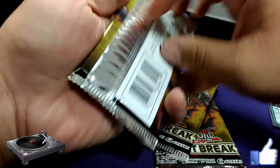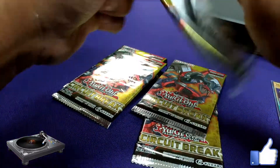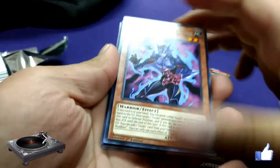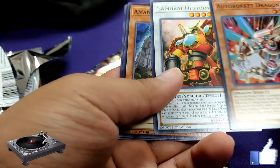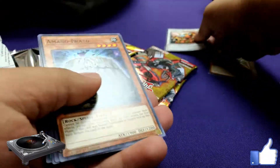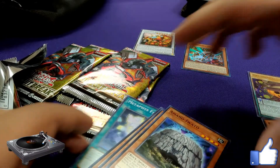We're going to go ahead and get into these packs here. Cookie Head Bat, Burning Bamboo Sword, Faller Spine, Auto Broken Dragon, and a Samurai Destroyer. Interesting. I don't know how rare these cards are, but okay. F.A. Turbo and Metaphys Factor — oh, that's a field spell. Next pack.